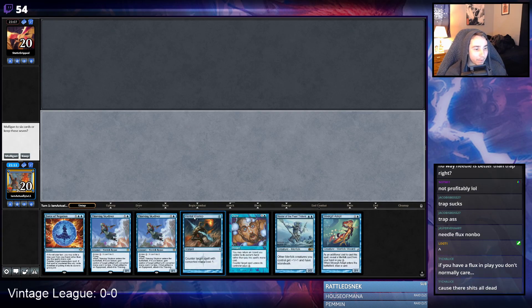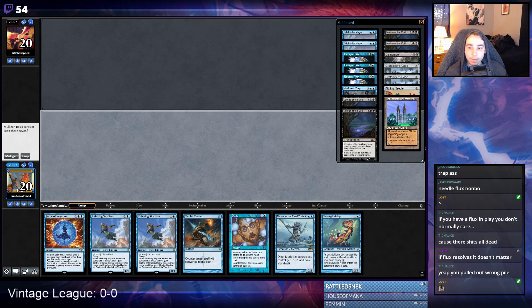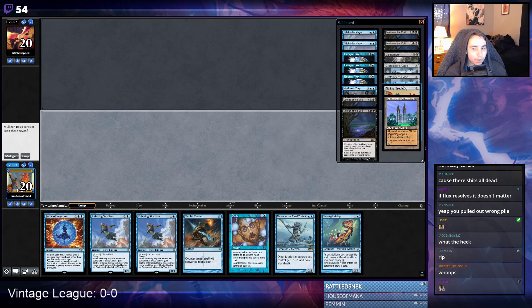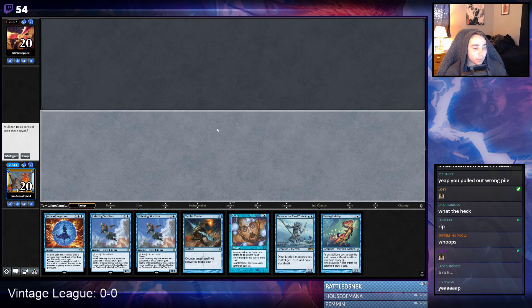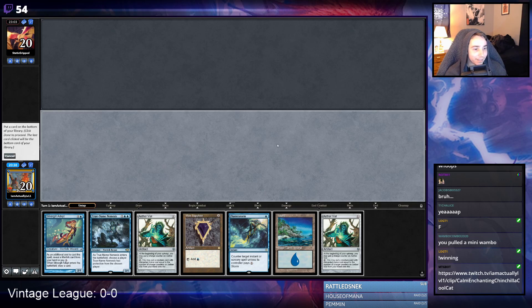Oh, what the hell happened — did I just take the wrong pile? Some of them... I wasn't looking. Did I just mistakenly take the wrong pile? Well, that's unfortunate. Did I put the Needle and the Trap in the wrong pile? This is what I get for trying to make it obvious to the stream what I'm boarding in and out. Now I have all these Flusterstorms and bad cards.